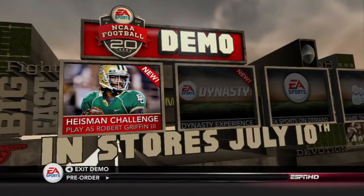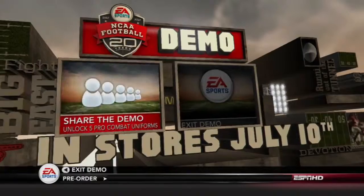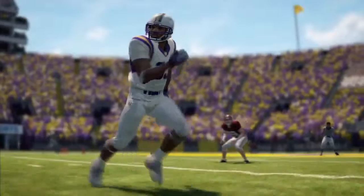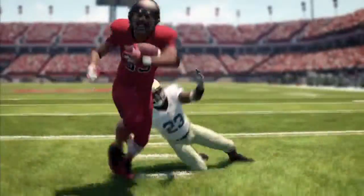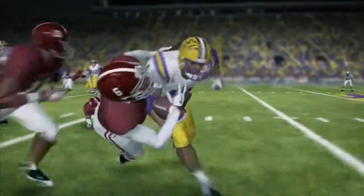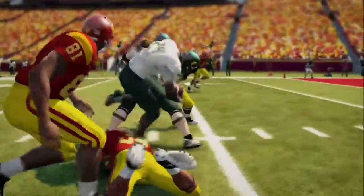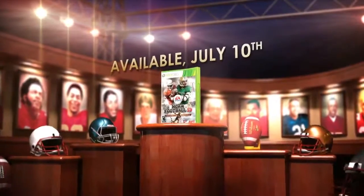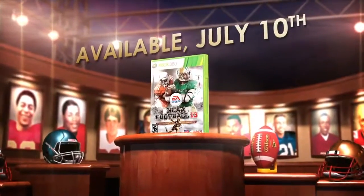You will also be able to unlock five Nike Pro Combat uniforms in the full retail game by sharing the demo with a friend. If you do this, you will unlock the Pro Combat for LSU, Navy, Stanford, Boise State, and Ohio State. This is by far the deepest demo we have ever created, and there's never been more incentive to check out all the improvements we've made to this year's game. Download the demo now and make sure you're ready for the full release on July 10th.